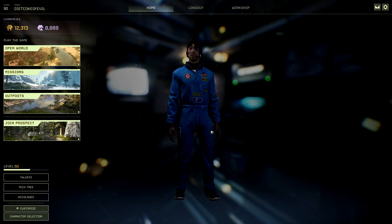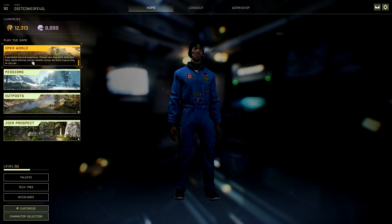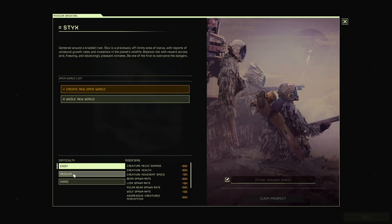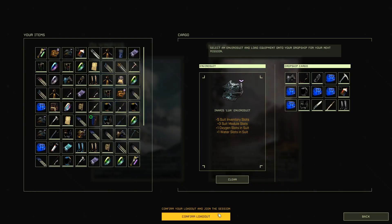Once you bring up your character select screen, you'll notice on the left-hand side under the play option you now have open world — a persistent survival experience where you choose your drop point, build your base, battle enemies and weather across the entire map as long as you can. You can choose between Olympus and Styx. Here you can create a new open world, choose your difficulty — easy, medium, or hard — name it, and drop down with whatever loadout you want.